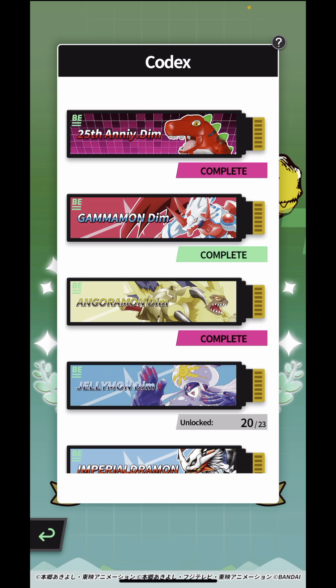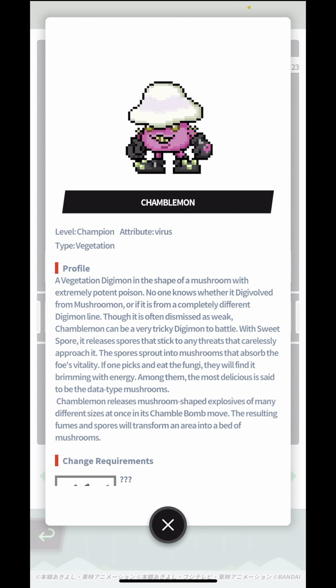Mushmon is a mushroom Digimon as well and it's a rookie Digimon, but Shemblemon is an evolved version of Mushmon. It's a slightly different color — very clearly a poisonous mushroom — and that's why it's a different color, looks poisonous as well. In this profile it's a vegetation Digimon in the shape of a mushroom with extremely potent poison. They mention no one knows whether it came from Mushroommon — the Japanese sub-name for Mushroommon being Mushmon — or from a completely different Digimon line. I think it's quite clear the resemblance is there though, even if it is often dismissed as weak.